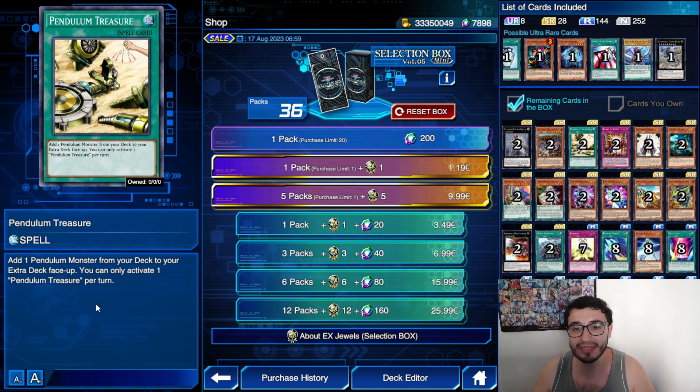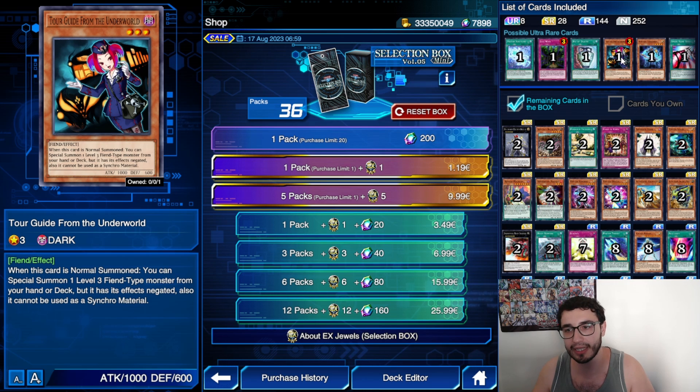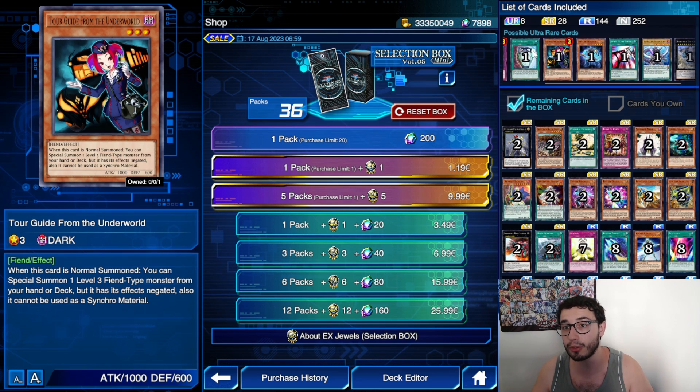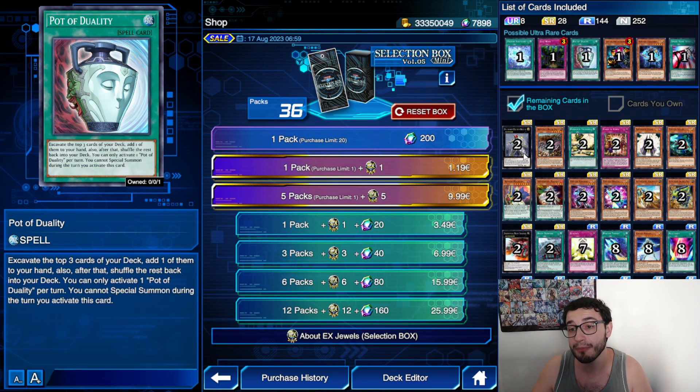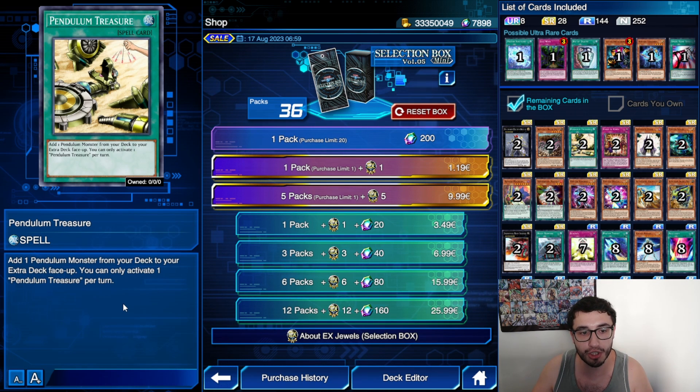We also have Pendulum Treasure — another new card. Add one Pendulum Magician from your deck to your extra deck face up. No cost, no requirements — that is going to be cool. Combined with Odd-Eyes Dragon Magician it's going to be something to basically add this to your hand, maybe with Time Breaker.